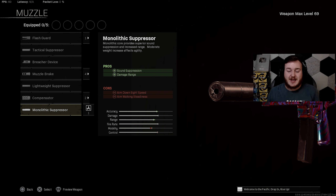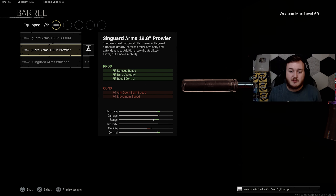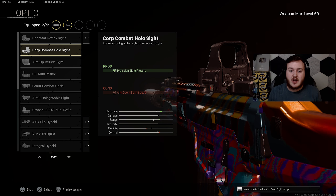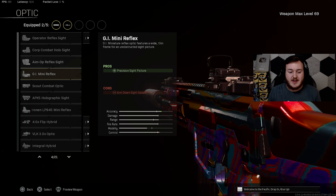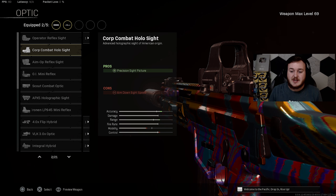Next is the Kilo 141, one of the most dominant assault rifles since it was buffed in Season 4. For the muzzle, we have the Monolithic Suppressor for damage at range and sound suppression — staying quiet and stealthy. The Kilo already has great accuracy, damage, and range, so this makes the weapon 20 times better. For the barrel, we're adding the Singuard Arms 19.8 Prowler Barrel — it helps with damage at range, bullet velocity, and recoil control. The Kilo already has pretty low recoil, so now it has virtually zero recoil and you have full control.